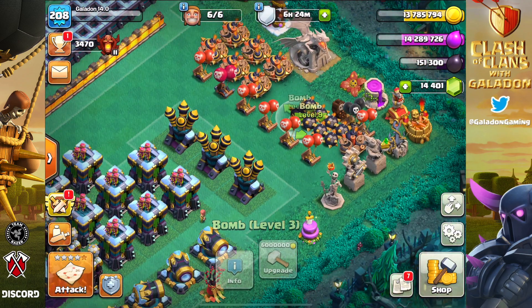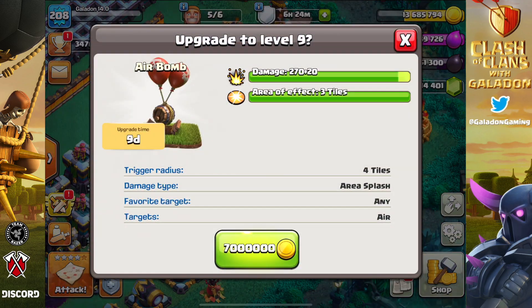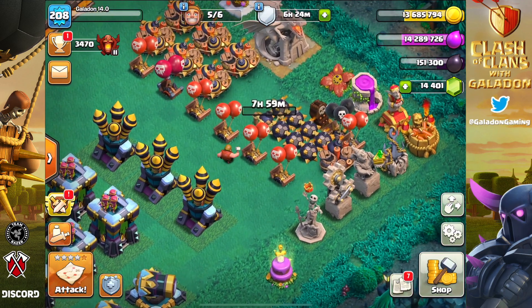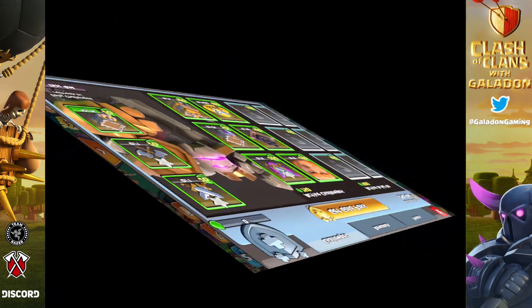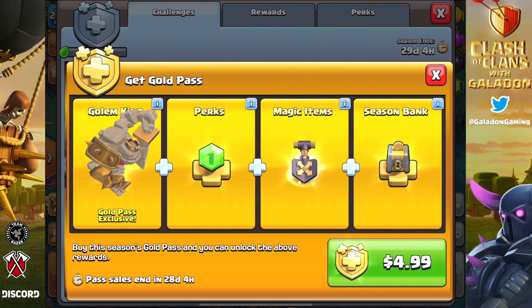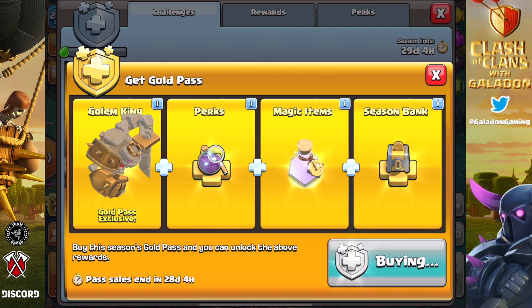In the meantime, we need to spend some gold, some elixir, some dark elixir. You can see that I have all six builders free and not nearly the resources to occupy said builders — in fact, not even half of them are going to be able to get to work, because everything is so crazy expensive at Town Hall 14. It was a total shock to the system compared to, say, Town Hall 12 farming.